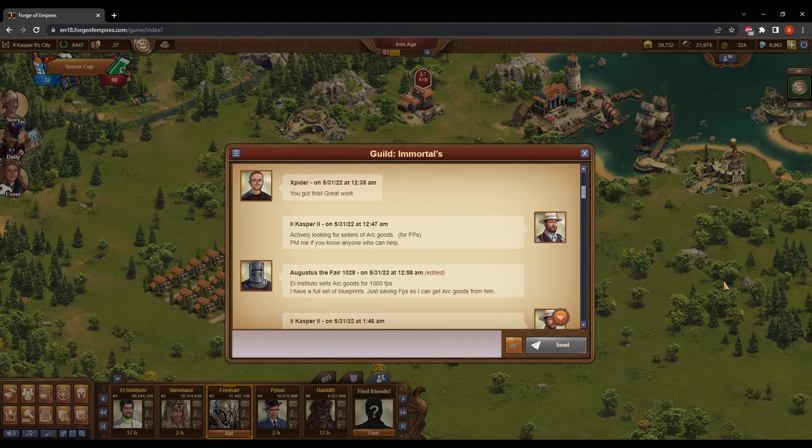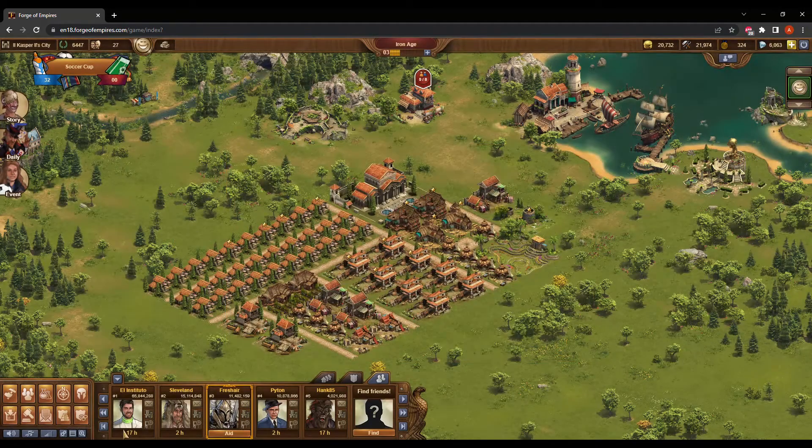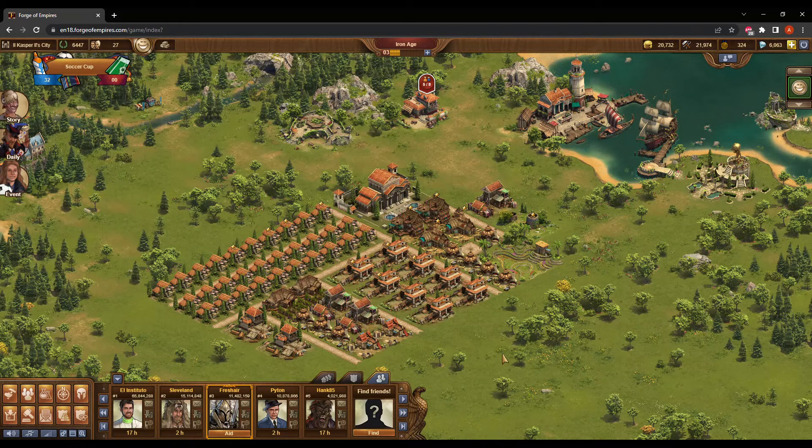The next step in building the Arc is collecting the goods, and I expected this to be more trouble than it was. I thought I'd have to message individual players through global rankings asking if they sold goods. I ended up not having to do that because I consulted the guild I was in. I posted in the main guild thread saying I'm actively looking for sellers of arc goods, and almost right away — 11 minutes later — somebody replied that El Instituto sells arc goods for a thousand forge points. I messaged that player directly, and following a few messages back and forth, we made a deal. By taking the initiative and knowing what I wanted in advance, I was able to accomplish many goals very quickly — almost as soon as I reached the Iron Age, I had stepped up not only against players within my own age, but players many ages above me.